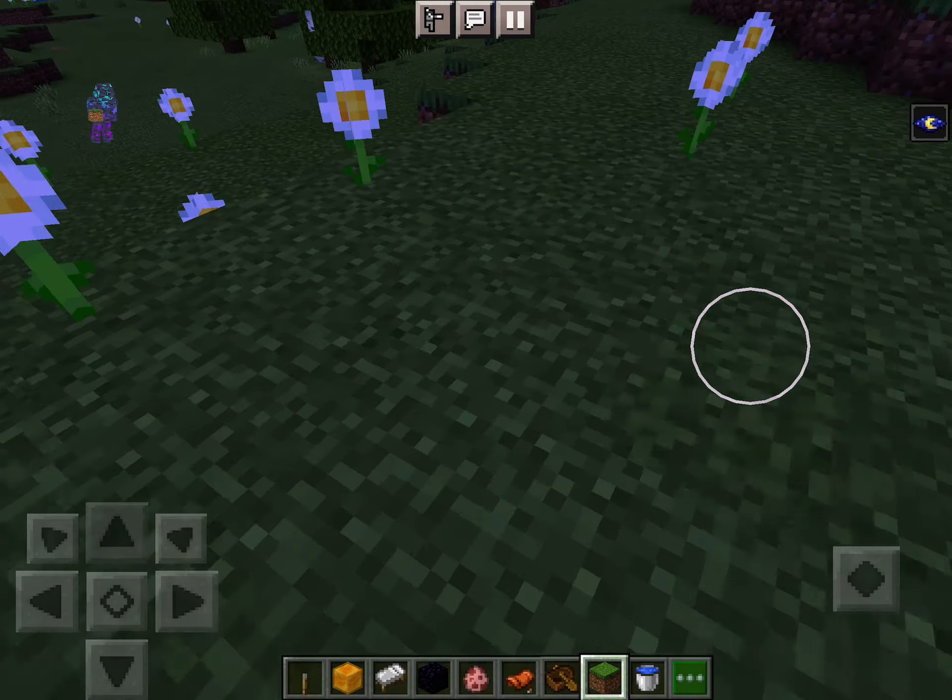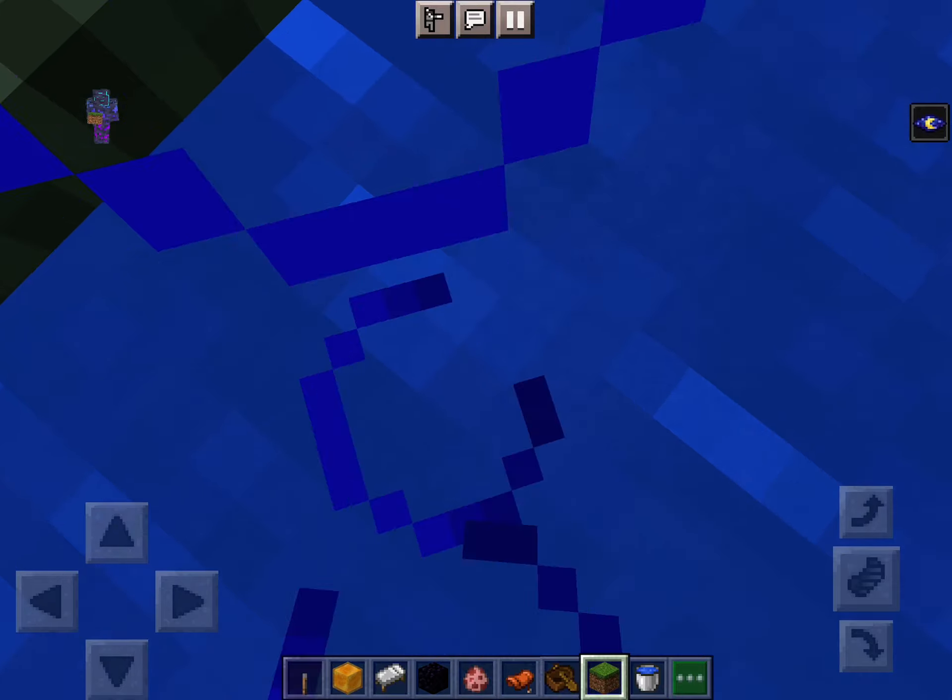You can even break things in here, but then you're gonna have to cover it back up again. You can also put chests down here — like a secret room. It's a really cool thing to do.